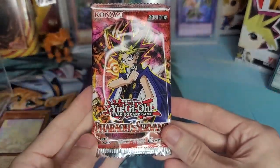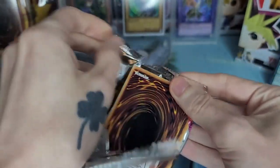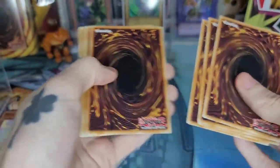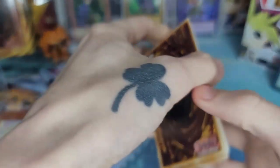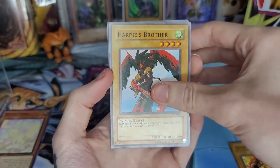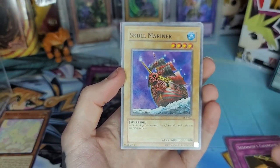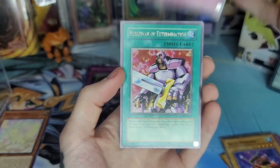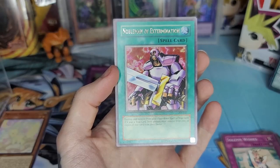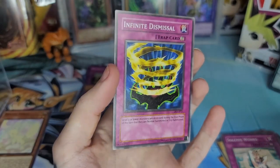Out of our Pharaoh's Servant pack, let's see what we can pull. Usually I'd save these for last but we have a Monster Box too. I'll do the trick — one, two, three, four, five and six. I'm not feeling it but I've been caught off guard before. Darkfire, Harpy's Brother, 7 Completed, Gamble, Solomon's Lawbook, Skull Mariner, Solemn Wishes, Nobleman of Extermination — pretty cool rare, I don't pull him too often — and Infinite Dismissal.